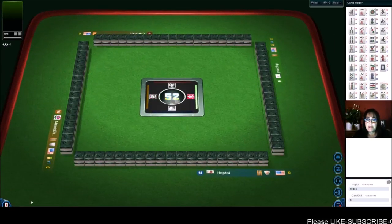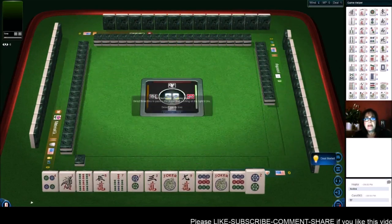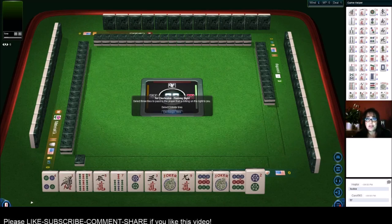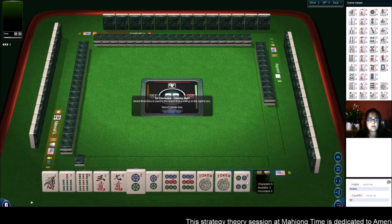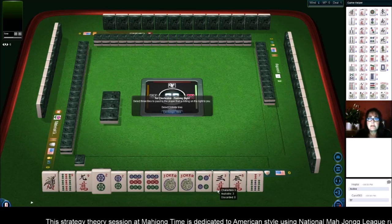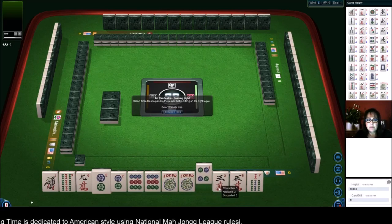We just launched into a game at Mahjong Time. We're going to be playing American style using National Mahjong League rules. If you'd like to come and play, look for my email in the video description below — I can send you a 30-day VIP code so you can try it out. We have twos and nines pairs; I think we should play a year hand, so we're going to hold all the year tiles: twos, ones, nines, white dragons, winds, and flowers.